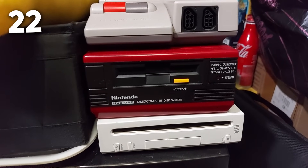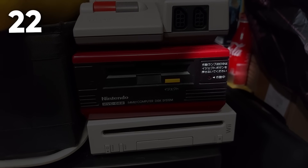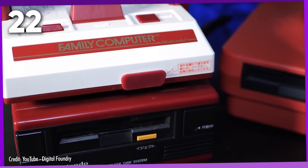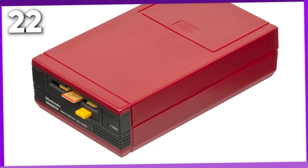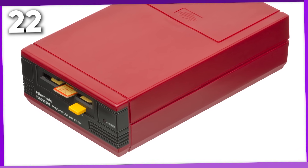Most of the disk drives for the Famicom Disk System have text printed next to the indicator light on the front, basically telling you not to press the eject button while the light is on and the disk drive is doing its thing. But there are some models out there without that additional text printed on them. I'm guessing it's a difference between earlier and later models, but I'm not 100% sure myself.